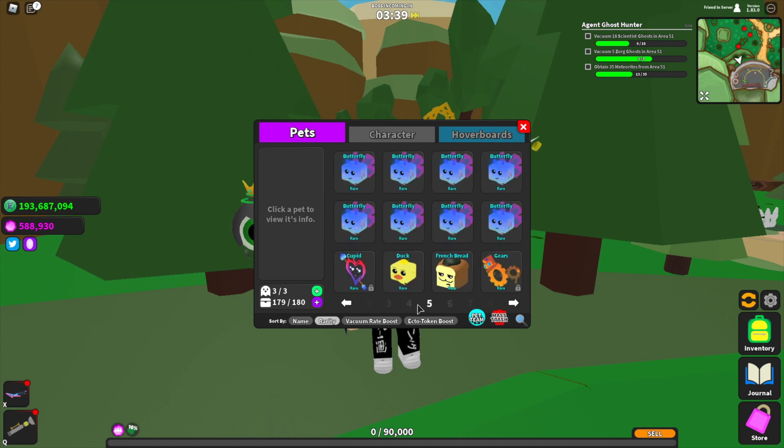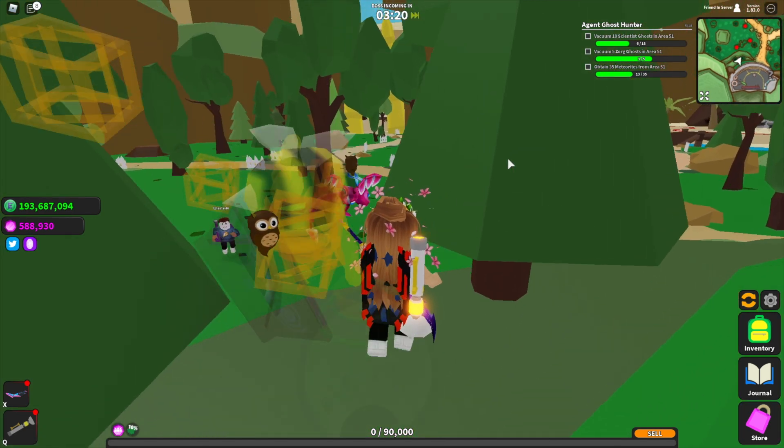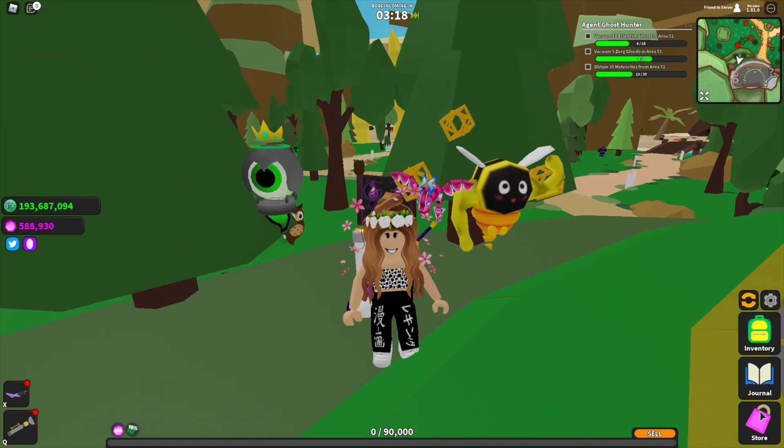Let's head into our inventory, click on pets, and check that one out. This is what it looks like — it's a blue pet with one eye, it looks like it's got strong arms and a couple of wings as well. So that's Blue Chunks.